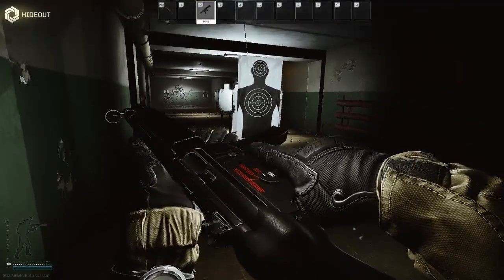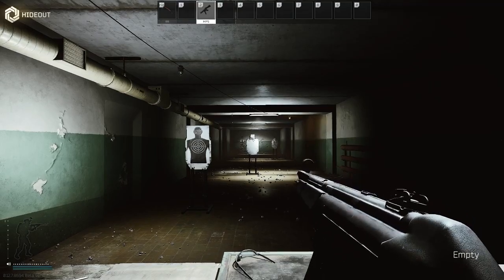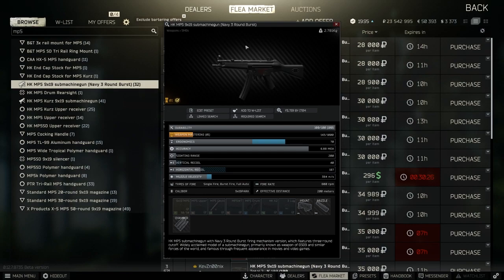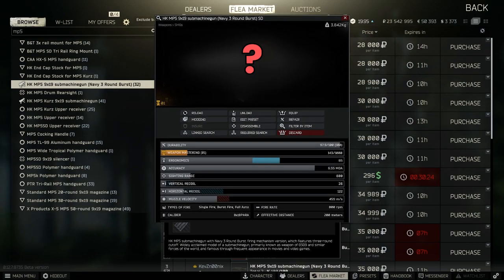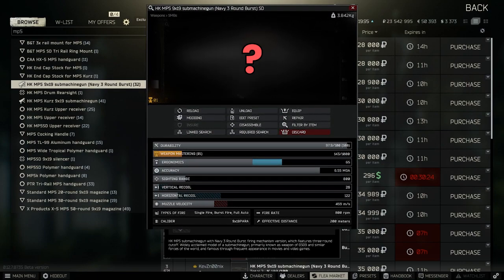The MP5 is a bit of an enigma for me. It feels pretty good to use even from stock, but the ammo is really average. It's quite cheap for the base weapon, but surprisingly expensive to add a few mods, as nothing fits to it by default. There is a way to make this gun absolutely sing though, which I'll come onto later. But first let's check out how it works and what is actually possible to do with the weapon.